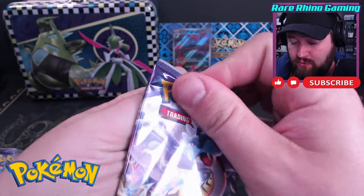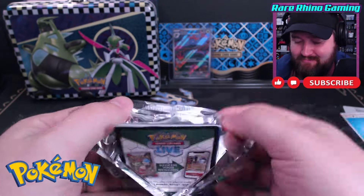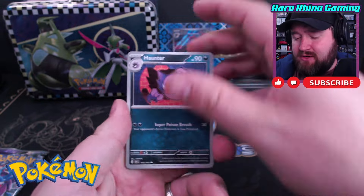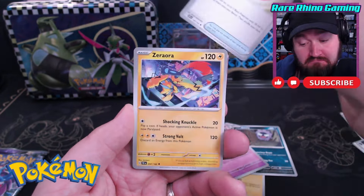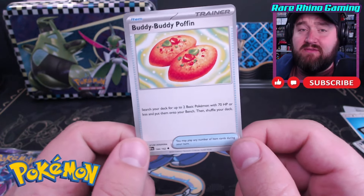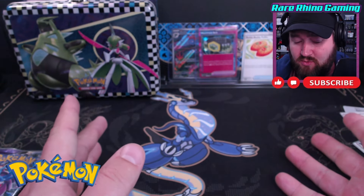Next pack is Temporal Forces. There's your code. No Water this time — we've got Darkness Energy. We've got a Maximum Belt Ace Spec. That's a great card. Along with that, we've got the Pit of and a Muridon. So nothing too big in there. But when you take the Maximum Belt at $4.50 and combine it with this Buddy Buddy Poffin, which is still hanging on to about a $2 value, we're sitting pretty right now. We've got close to $11 worth of cards and we're three packs in.